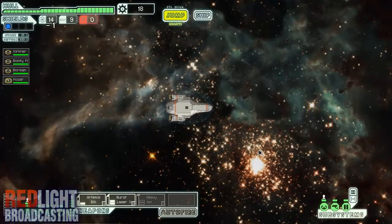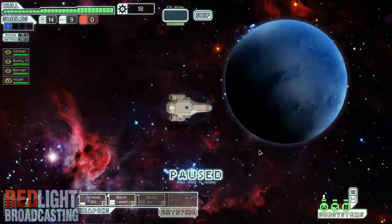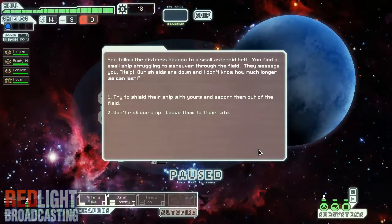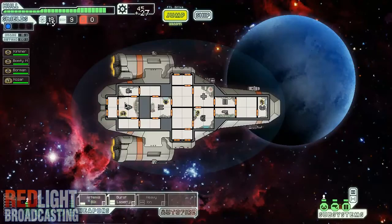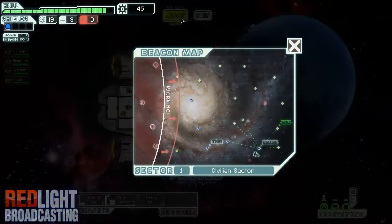This is a distress beacon — these are sort of randomly generated events. If you've ever played Fallout: New Vegas and chosen the Wild Wasteland perk, it's sort of like that but more random. Following the distress beacon into a small asteroid belt, you find a small ship struggling to manoeuvre through the field. They message you: 'Help, our shields are down, I don't know how much longer we can last.' I'm actually going to help out this ship. They gave me 5 fuel and 27 scrap — that was a good deal for just taking a bit of hull damage, which isn't even that bad.